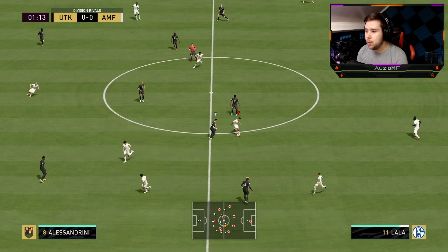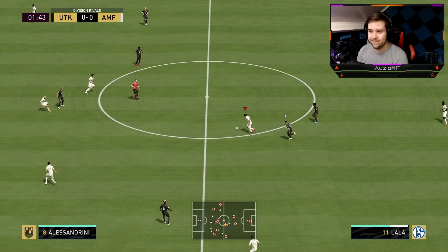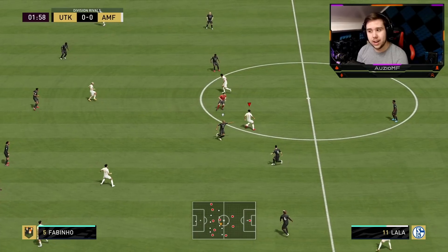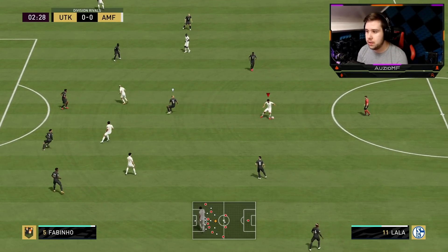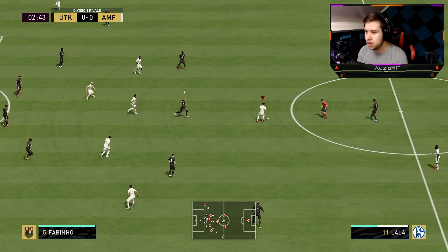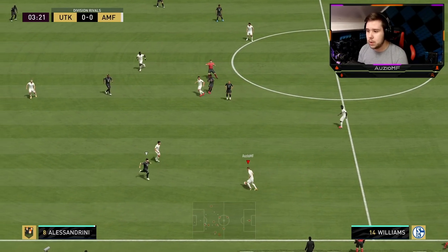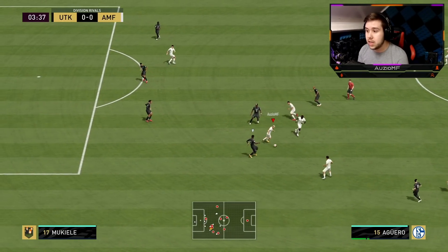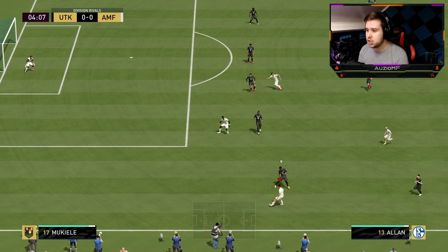So the first thing we are going to check is how he feels on the ball, and hopefully he does feel agile. That's kind of questionable — he doesn't feel extremely agile. He feels quite average to be fair to him. Let's test out his R1 dribbling. Pretty decent, not the greatest though. I was expecting a way more agile player, saying that his agility and actual dribbling have been boosted with that finisher chem style.